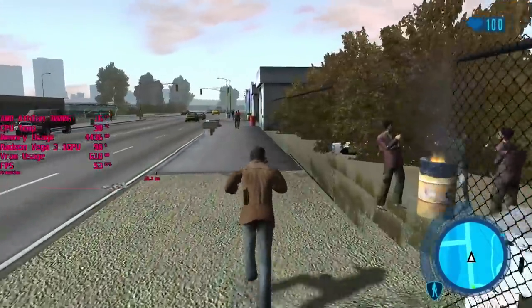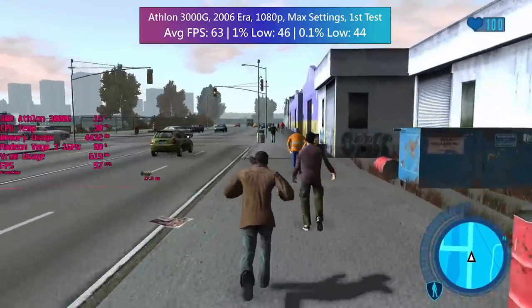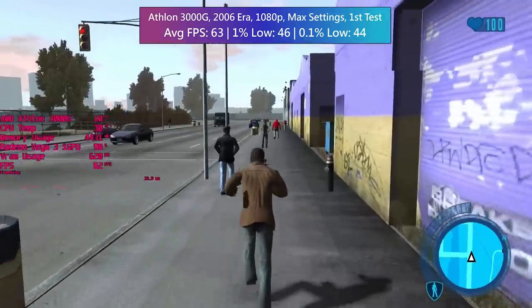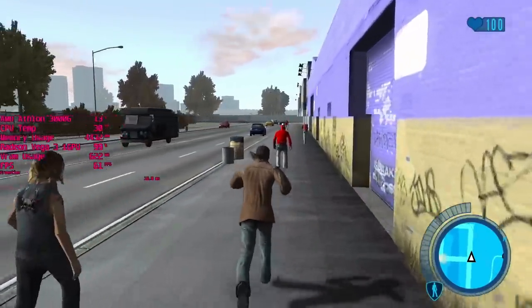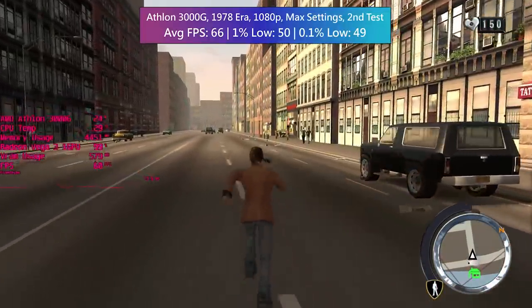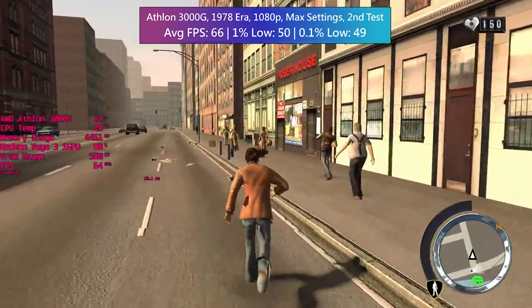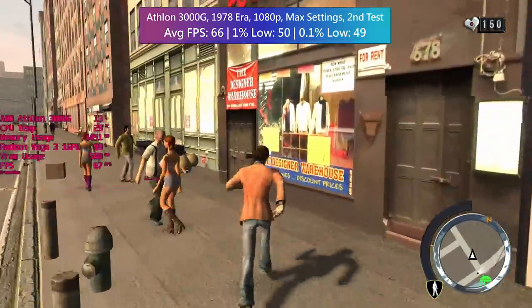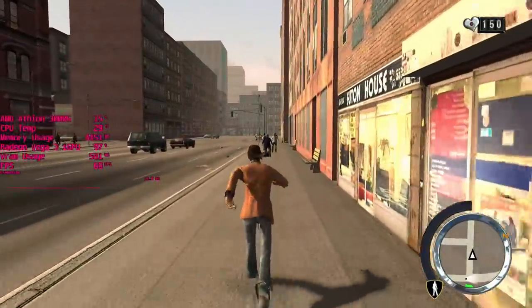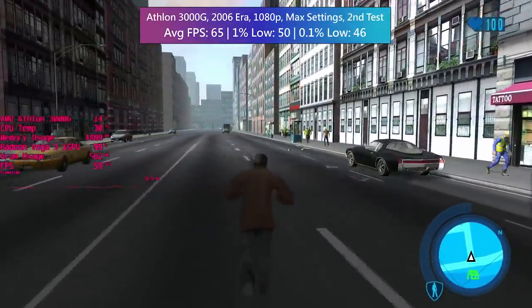These figures differed slightly because there was steam coming up from the pavement in the modern era setting during one run that wasn't there previously, which is what I meant by the aforementioned performance changes in specific places. Changes in on-screen effects between the altered eras might cause the frame rate to dip in places where it didn't before. Generally though there aren't really any major changes with the average performance, but I thought it was worth investigating anyway. I guess you could say performance was affected but only as far as the frame times go.